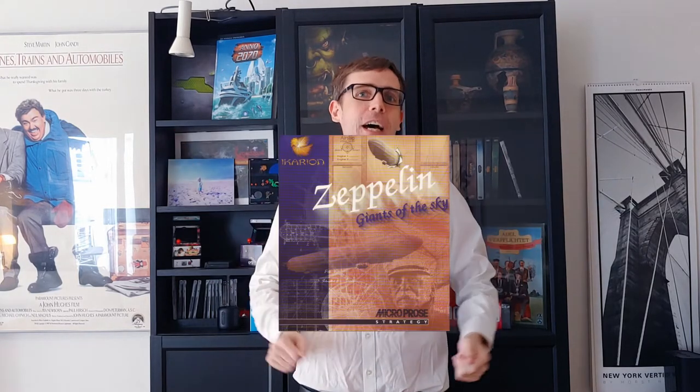Hello, welcome to another retro video. Today we're having a look at the game Zeppelin Giants of the Sky. It's an old DOS game that has also been ported to the Amiga, and it's a business simulation game where you produce Zeppelins in a historical setting, fly them around, and try to make a profit.